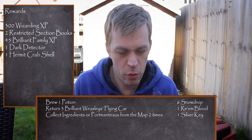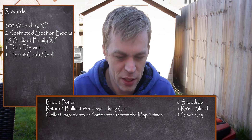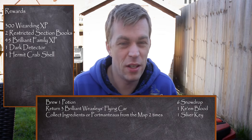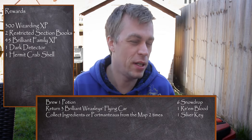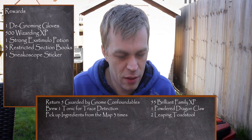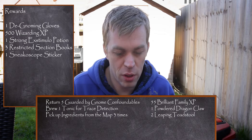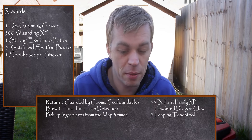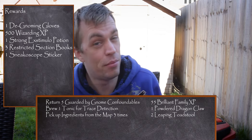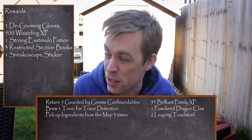If you don't want to know what the tasks are, you can skip ahead for the general tips. Set 1 task 1 is: brew 1 potion, return 3 brilliant or easy flying cars, and collect ingredients and portmanteaus from the map 2 times — nice and easy. You can collect your pre-brewed additional potion here from your normal cauldron. Set 1 task 2: return 5 foundables guarded by gnomes, brew 1 tonic for trace detection, and pick up ingredients from the map 3 times. This is where you pick up your pre-brewed trace detection tonic.